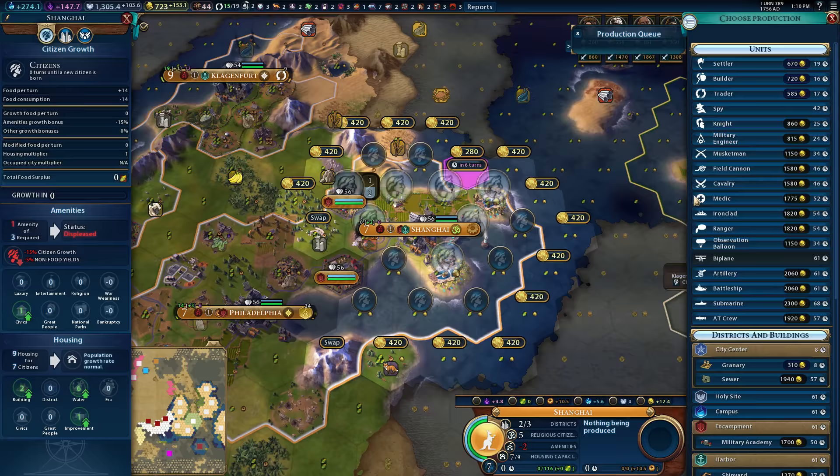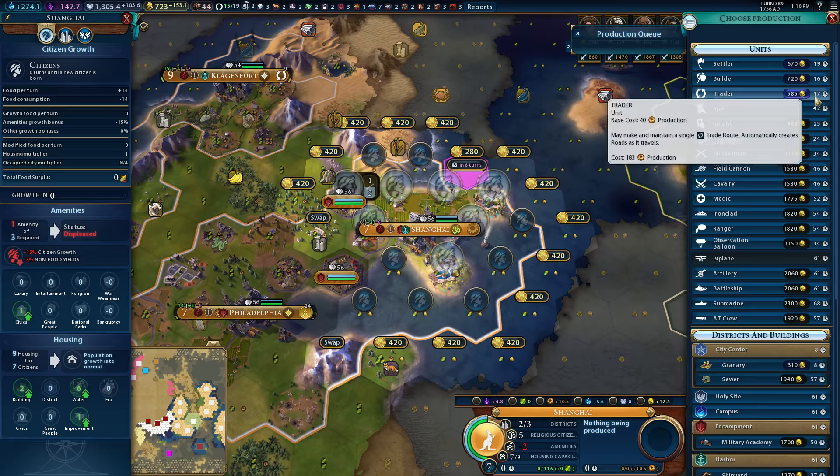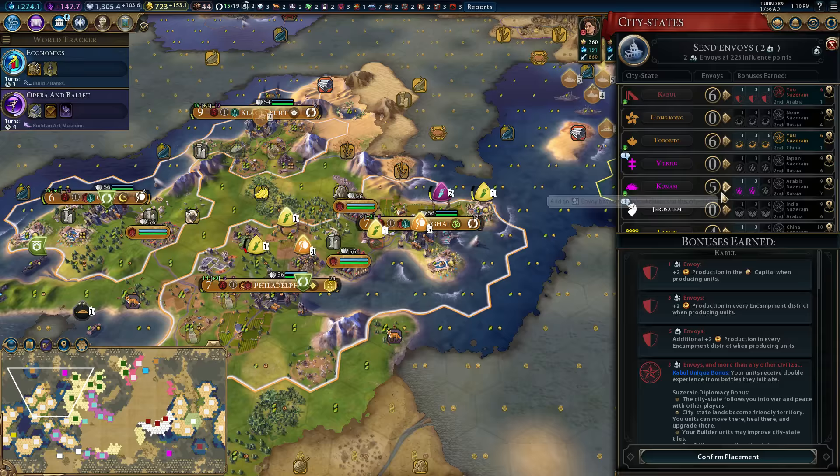Shanghai — lots of things that could be built here. We do want to keep up our trader count, and I might just do that here. I think that's fine. Send envoys — we just got two more. We're going to keep sending them to Kumasi.